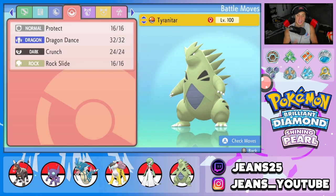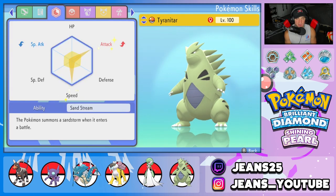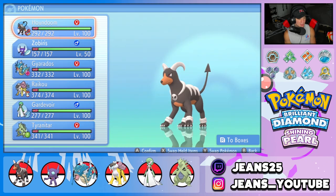The final Pokemon on the squad is Tyranitar. He can be brought into any team and make it ten times better. He has Protect, Dragon Dance to set up, Crunch and Rock Slide for STAB. His ability is Sand Stream — weather control is huge in this game. His item is the Lum Berry. And that's the Houndoom team preview — let's hop to the Colosseum and look to get some wins.